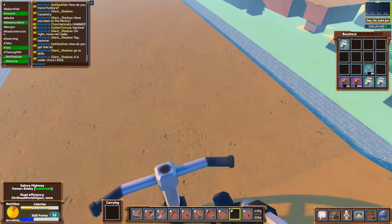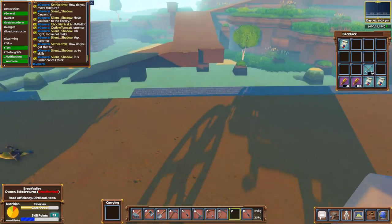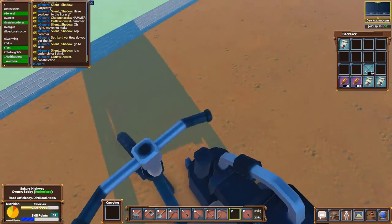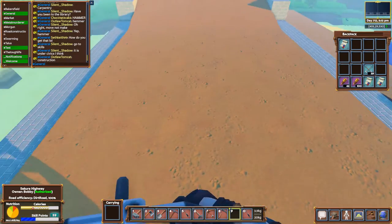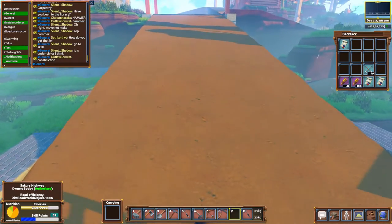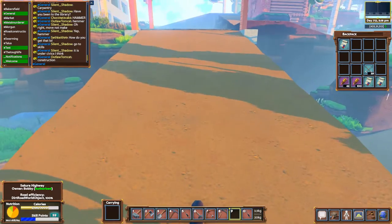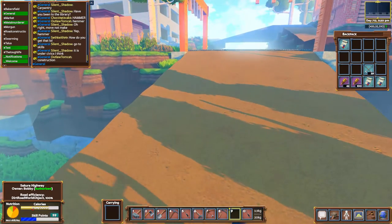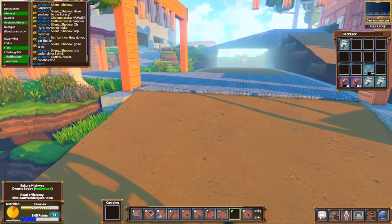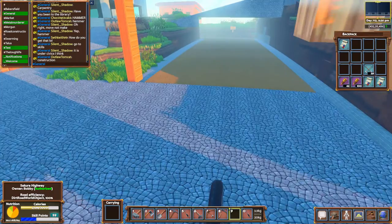It has a pretty good turn radius, about what you'd expect. However, there are a lot of problems with these power carts. One issue is that if the front wheel hits ground that's even slightly higher than the road, you can end up getting it stuck — it's fairly easy to get this thing stuck.